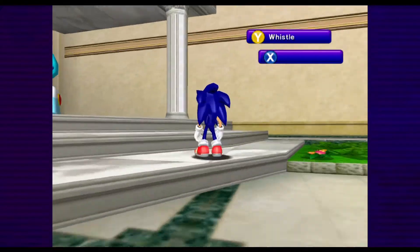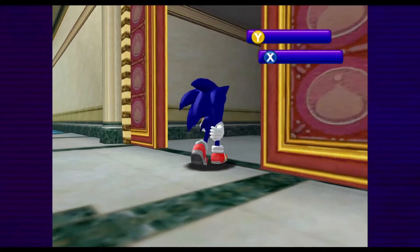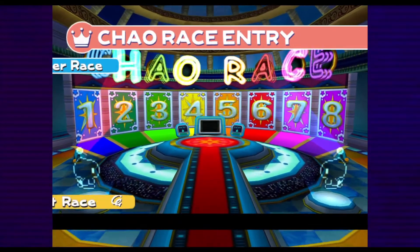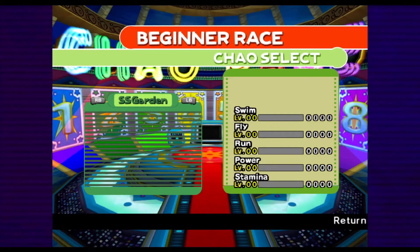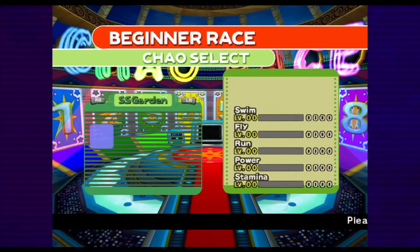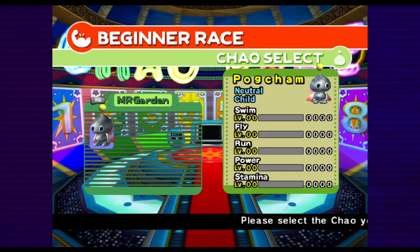This is the Station Square Chao garden. This is also where the races are — Chao races, right? Well, this game unfortunately does not have — you can enter Pogchamp. Let's see how he does. Sure, go to it — click LB, yep, there he is.